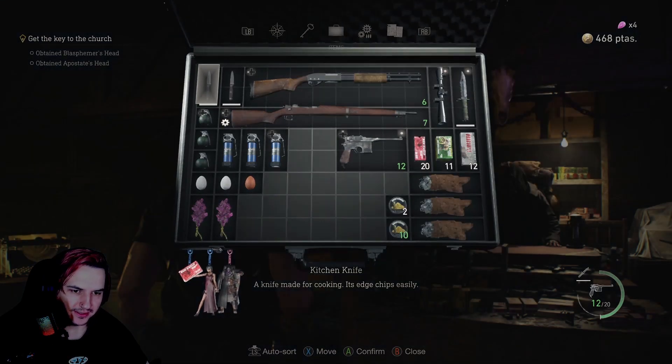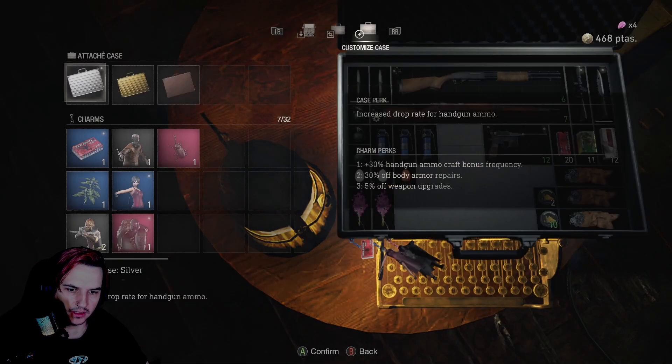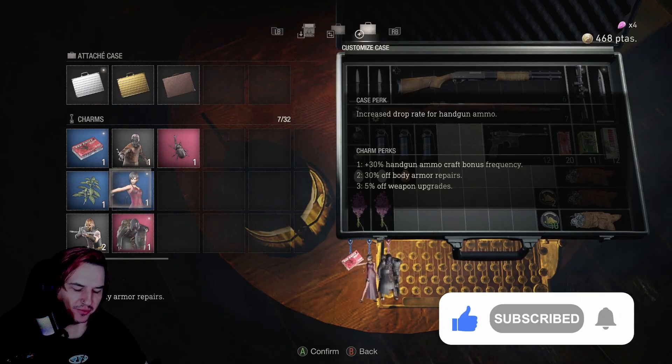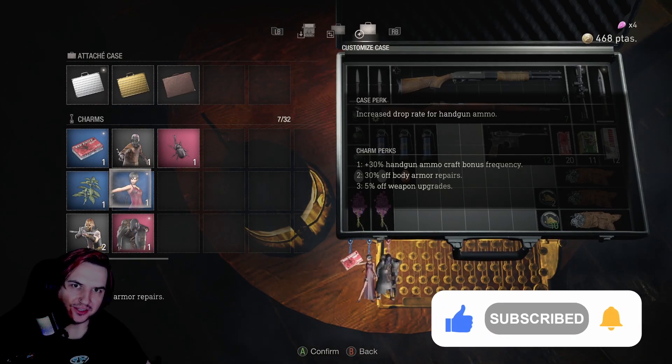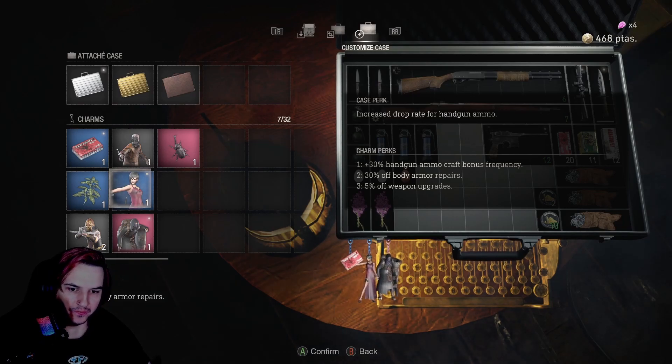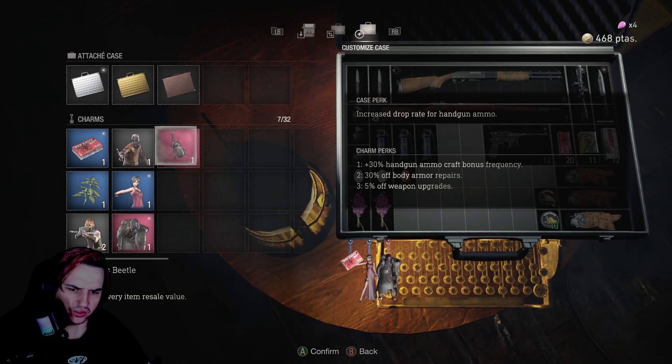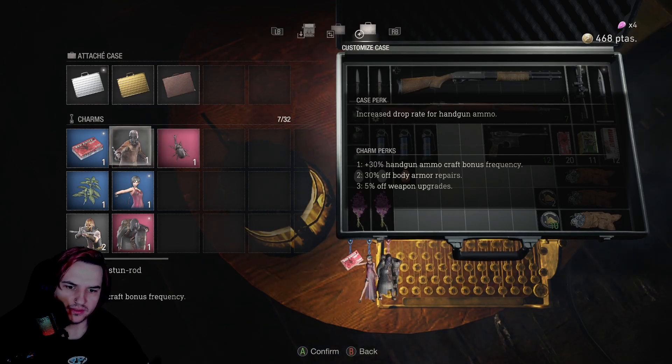Two of them I can't use yet. So we've got the Ada one, which is 30% off body armour repairs, which I don't have access to yet. We've got the Merchant, which is 5% off weapon upgrades, which is pretty cool. We've got this one - 100% recovery item resale value. So you literally get the money back if you sell health items, basically - like a first aid spray or whatever.